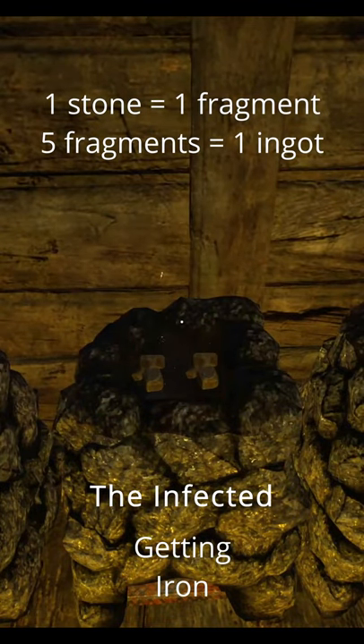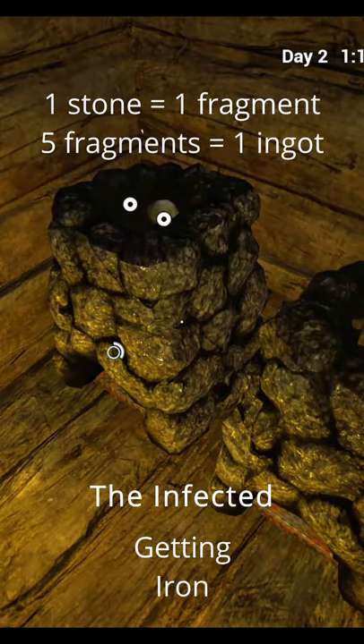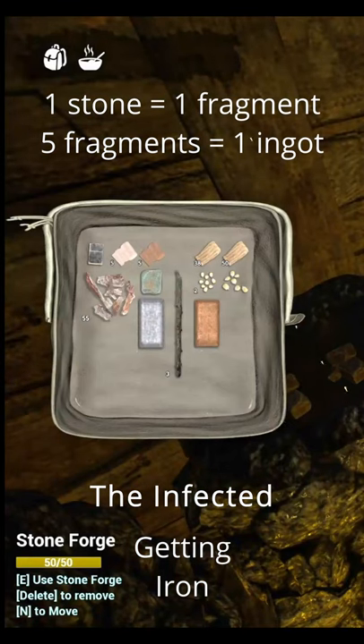As you can see, stones have turned to fragments, so go take those — you get five. Put that in there, there you go: iron.